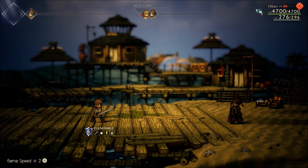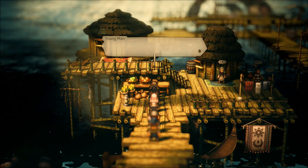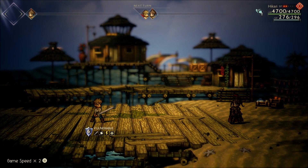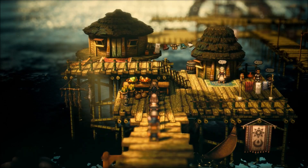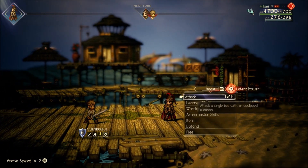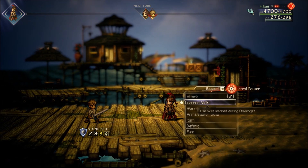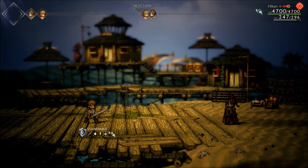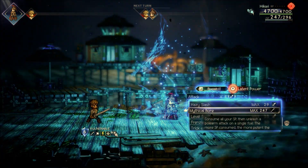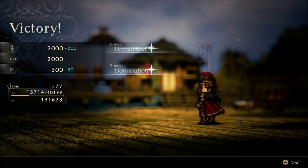If you're feeling gutsy you can attempt it when the enemy goes first, but then you're relying on the Hypno Sword to put him to sleep — I don't really prefer that. Once Hikari is confirmed to be going first, use Hazy Slash, then follow up with a fully boosted Mythical Boar for the kill shot — 89K damage, just like that.